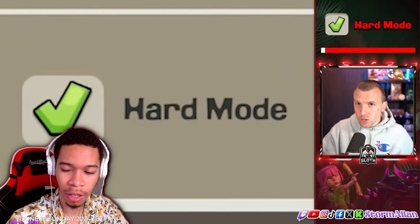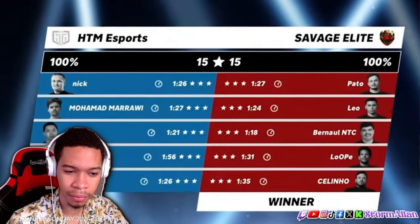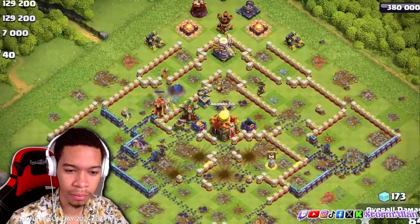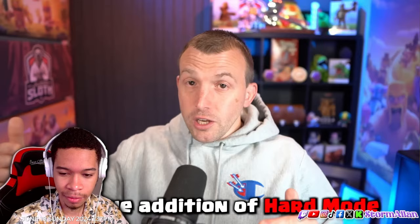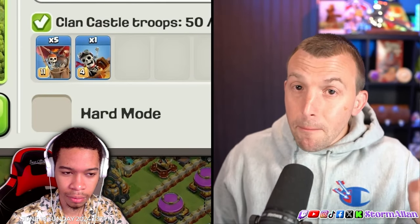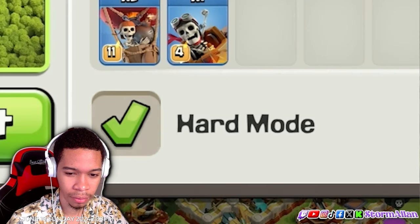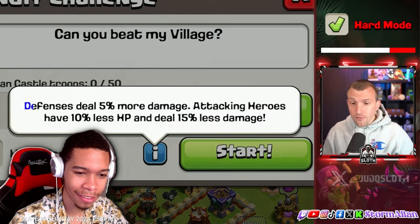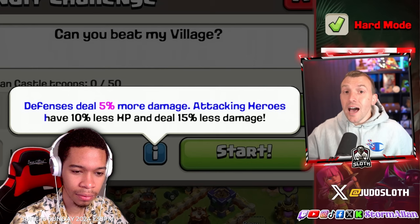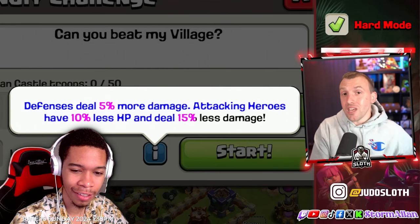You also get Hard Mode added to Clash of Clans, available only in the home village for friendly battles or friendly wars. There is a pretty big skill gap in the game between pros who play Clash of Clans professionally and casual or above-average players. With Hard Mode, defenses deal 5% more damage, and attacking heroes have 10% less hit points as well as dealing 15% more damage. So now you actually have to have a good attack strategy. These are a good way to train and get better.